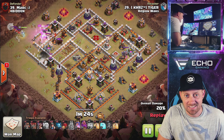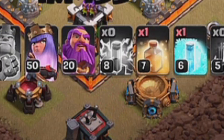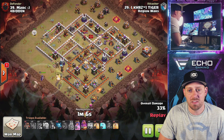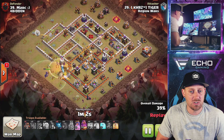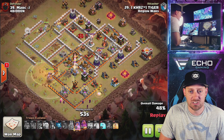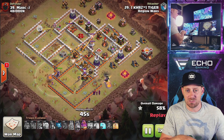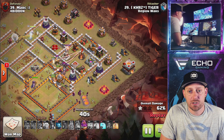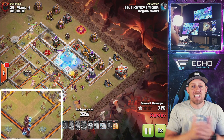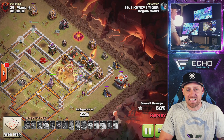I wonder how good my guesses were there, guys. We're not pro players here, we're just trying to make you better. Queen is doing what she does, stepping into that compartment. The siege barrack is coming in from down south through the southwestern side of the base. All the miners are coming on in with the Grand Warden's ability not used yet. Early heal spell on only about three quarters of the miners — could have held that a little bit longer, but he wanted to get through that eagle artillery strike. Grand Warden's ability used right as the hog riders arrive — hog riders not being affected by the giant bomb, staying at full health, and then healed up through the inferno tower compartment.